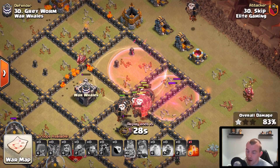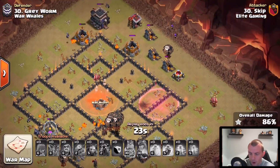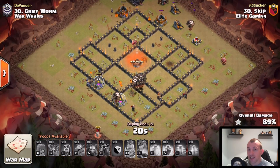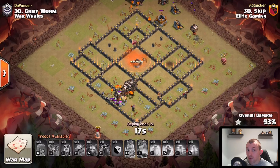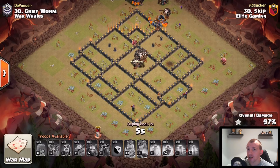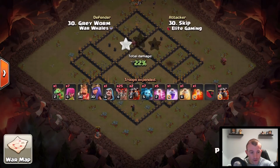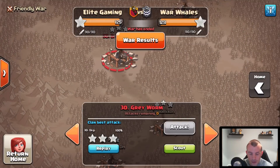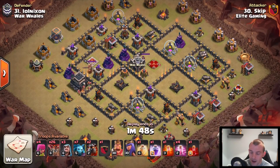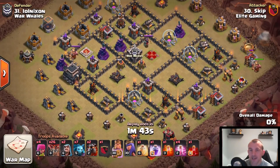Skip got a six-pack on this one as well, so we are going to show you that. Check out all those balloons and a Lava Hound that didn't even pop. Balloons coming around the outside of the base — you can use balloons to distract wizard towers on the back end, but they're also fantastic cleanup troops. They do a massive amount of damage, so use them one at a time on buildings on the outside. Here we go — six-pack from Skip, brilliant stuff.